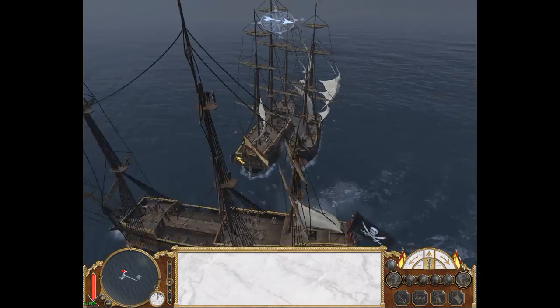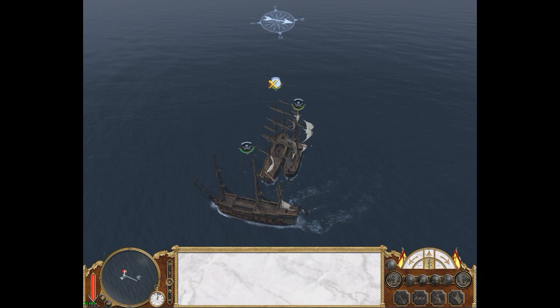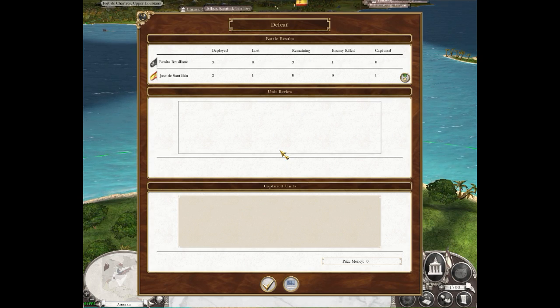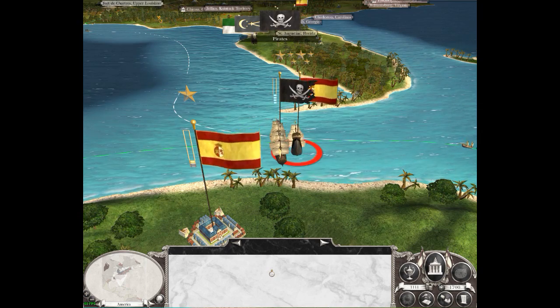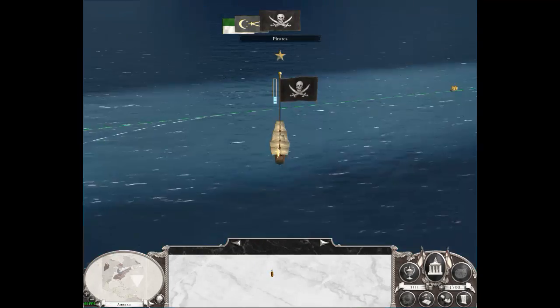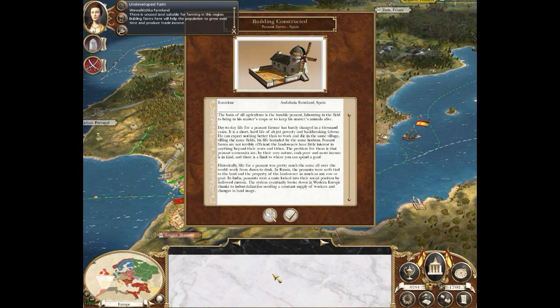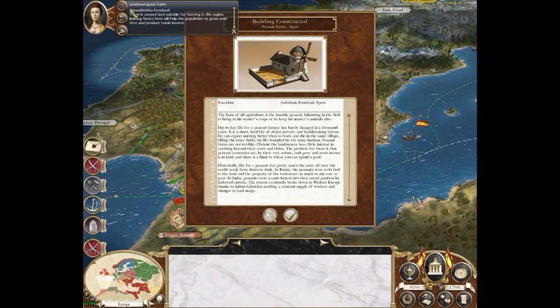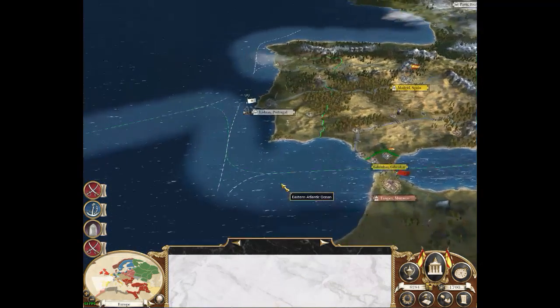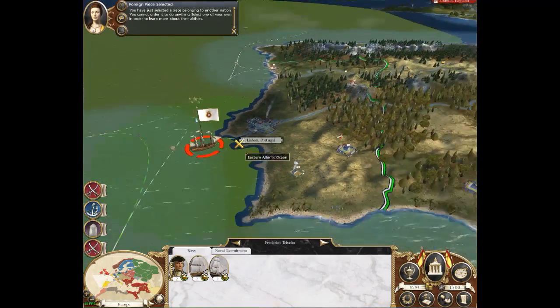I'm going to start raising a fleet to take the fight to the sea. We also need to consider taking out the British Navy, because they spawn in as, well, like they were at the time — a superpower of the sea. One of the aspects of the game I was in the middle of talking about is that they all speak in their native languages. Right, no more interruptions — thank God for that.